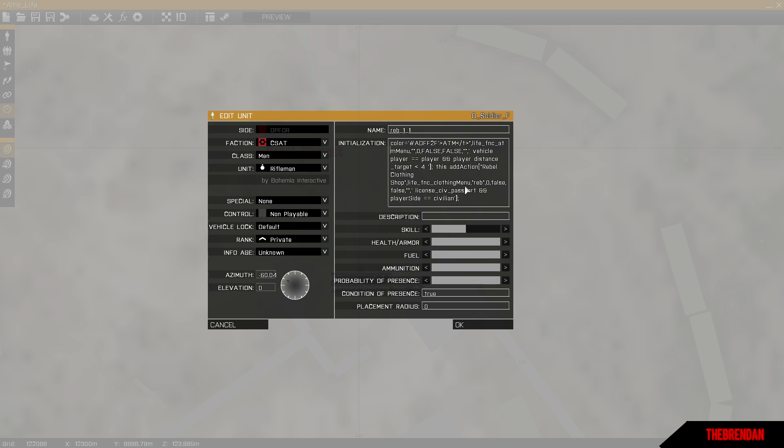You also need to add the buy license command to the rebel NPC, just like at the DMV. You can see there's already a this addAction for buying the rebel license at the rebel post. Copy that addAction — the code that includes var_to_string, rebel license price, number, tax, buy_license, all the way to the semicolon. Paste that and you can create unlimited licenses, though of course more licenses increase server load.